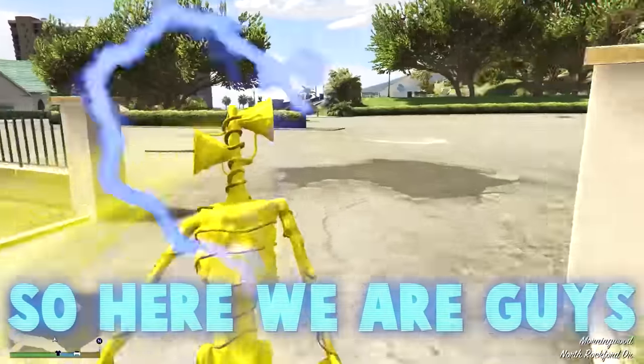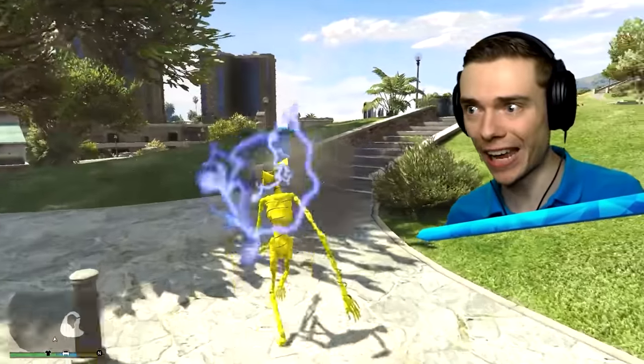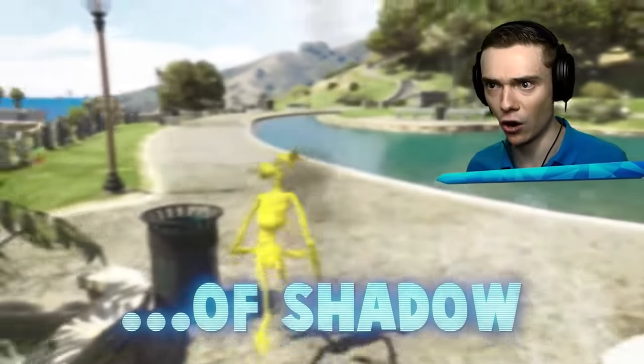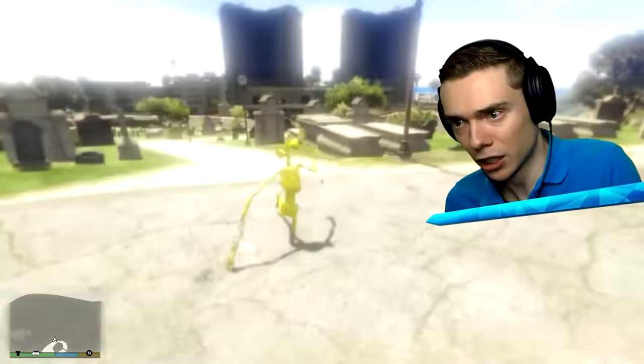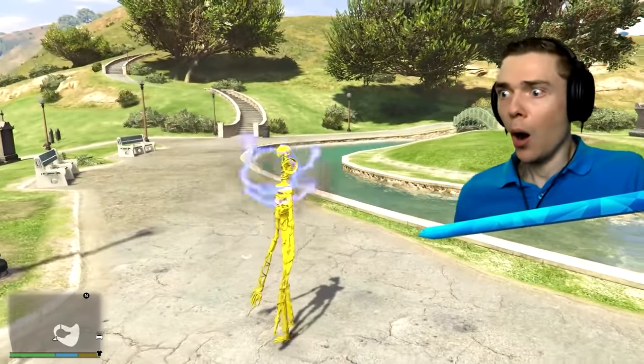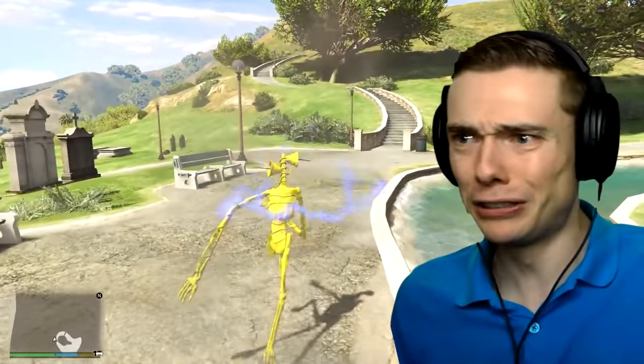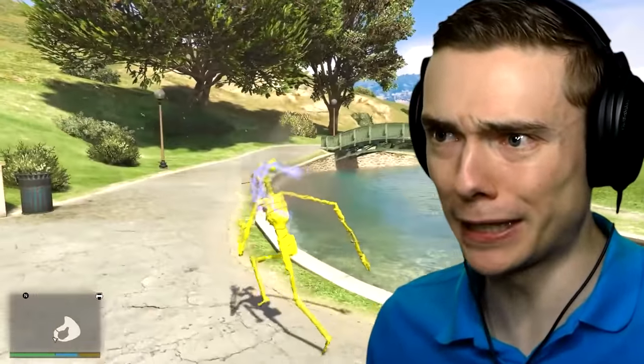This is the fastest I have ever gone through Los Santos in my entire life. So here we are, guys — this right here is the cemetery, and I want to look for an element we have never seen before: the element of shadow. Let's go to this grave right over there. We cannot step into the water, because that's conductive, of course. So we've got to watch out with this siren head.